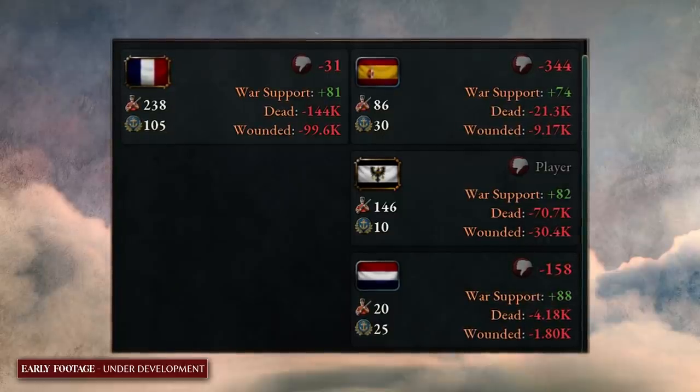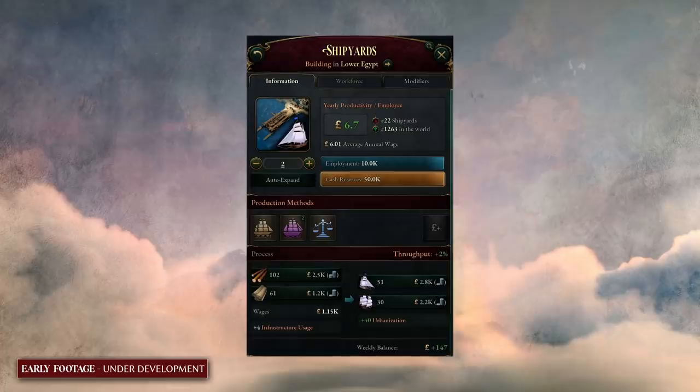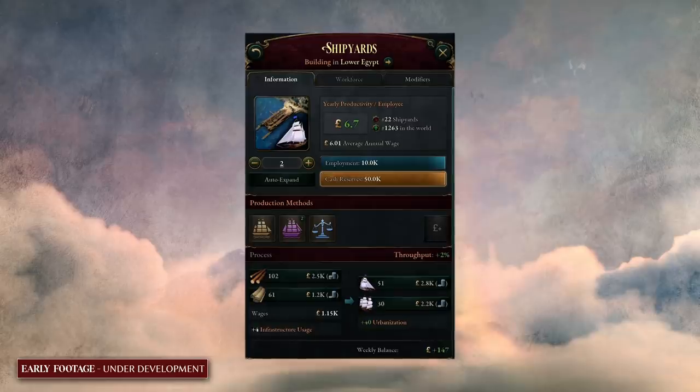War is expensive — not just in money, but also in people and lasting impacts on your country. This is thematic for the era, when war became an astronomically expensive affair. It's also important for the diplomatic pillar: with war being so expensive, it's often much better to solve problems before war breaks out. Some pops may actually get happy if your war is costly — particularly the owners of arms industries. An important aspect that defines how much your war will cost is your army model law, which determines how your army is managed and who holds power within it.